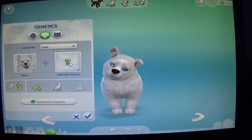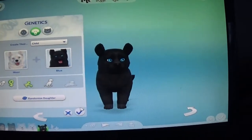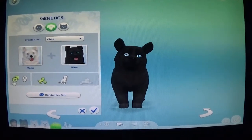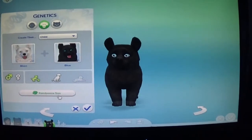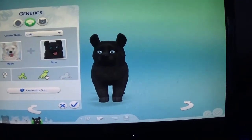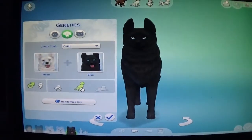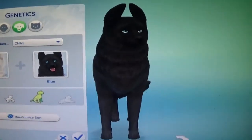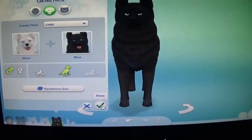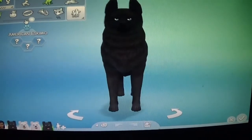All right, now let's see if we can get another one — get the mom and the dad. Okay, that one's a little... this will be a little boy. He has the eyes of the mother but the coloring of the dad. I wish I could get one where they're both colors but I don't think that's gonna work.